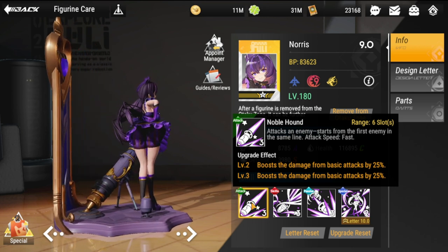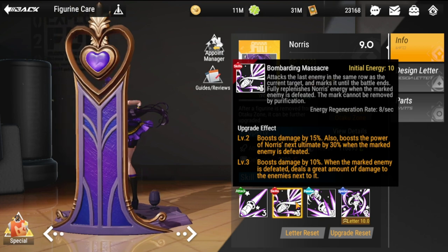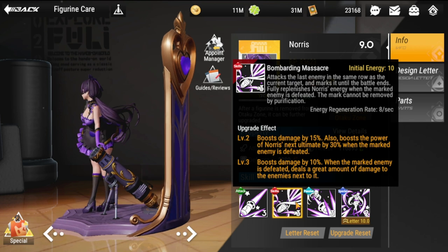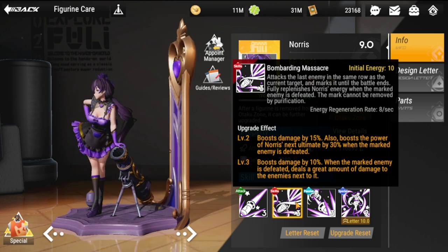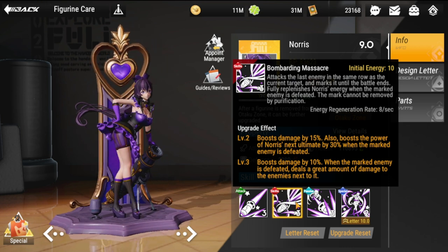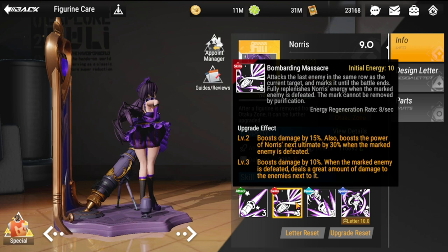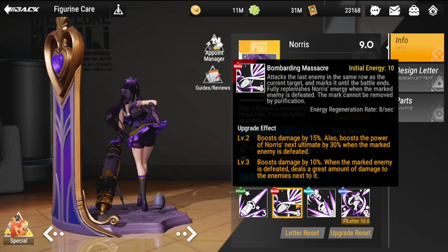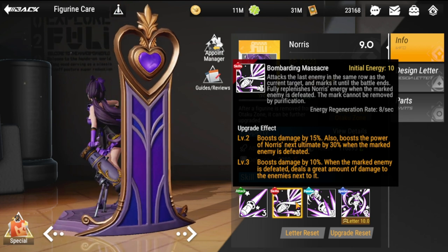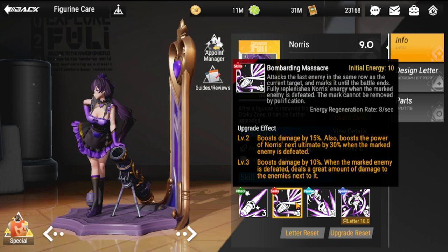Her ultimate skill is Bombarding Massacre. Initial energy is 10. It attacks the last enemy in the same row as the current target and marks it until the battle ends, fully replenishing Norris's energy. When the marked enemy is defeated, the mark cannot be removed by purification. This ultimate is very good for assassinating or sniping pesky backline targets you need to take out.